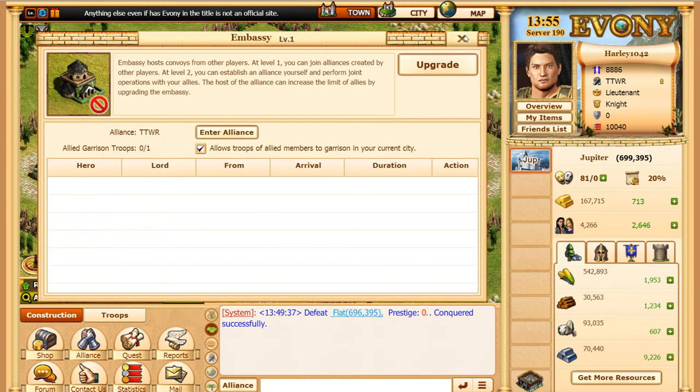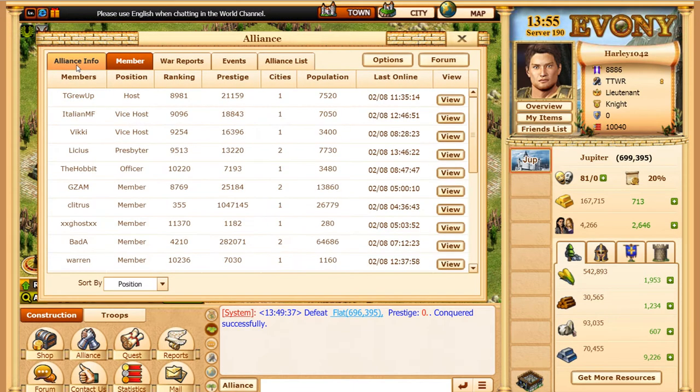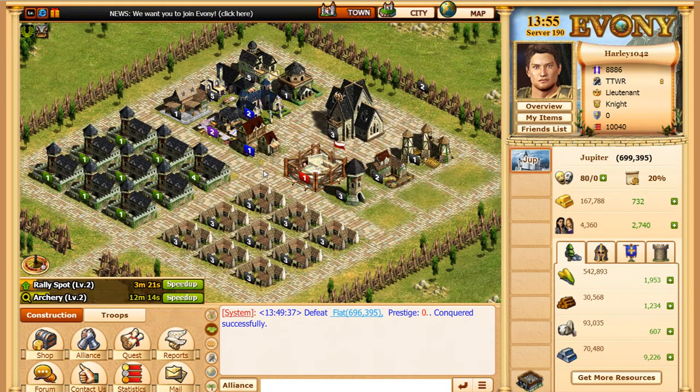When you join the clan, you want to make sure this is checkmarked. And here's my alliance — it's called an alliance here, but it's interchangeable. There are war reports where people are attacking other people, et cetera, so it's pretty cool. You can look through there and look at war attacks and stuff.